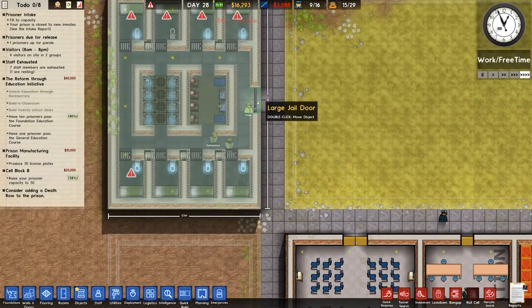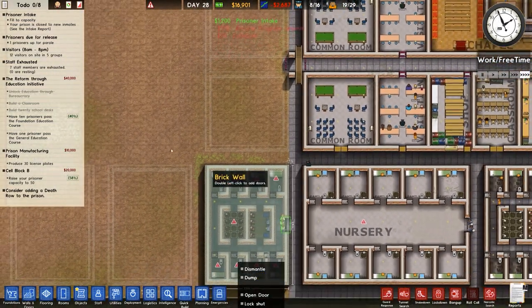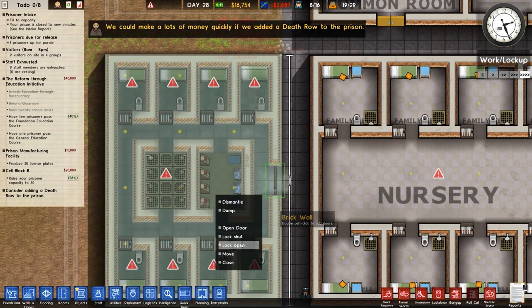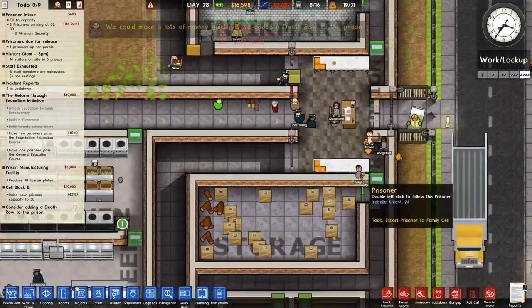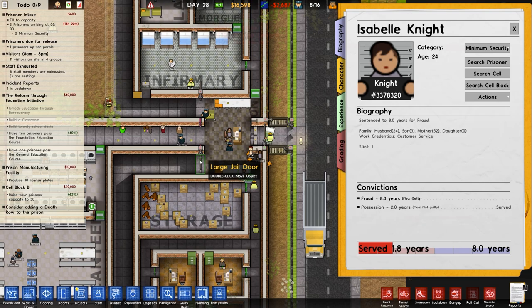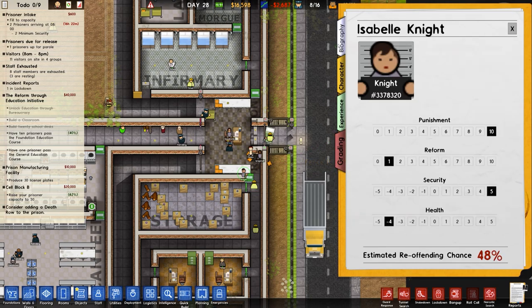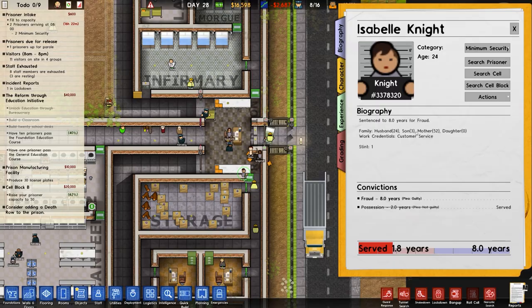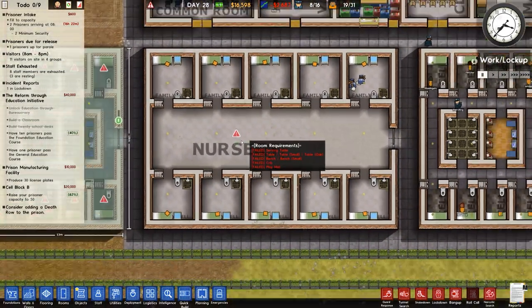This cell door I'll lock open, similar to this one here. Lock open that one so they can crack on and build it. We have some intake and some low-risk prisoners. Who is this? This is Isabel Knight, prisoner number 3378320, sentenced to eight years for fraud with one stint in here. It doesn't state anywhere there but they do have a kid with them. Family: son, age three — I'm guessing that's the little one there. So we have to fix this nursery stuff then.